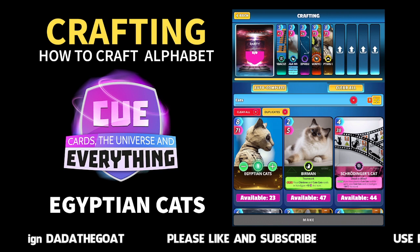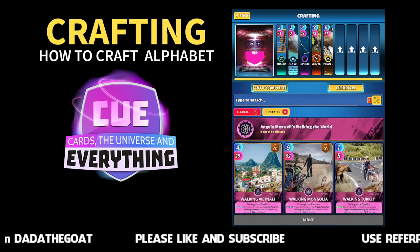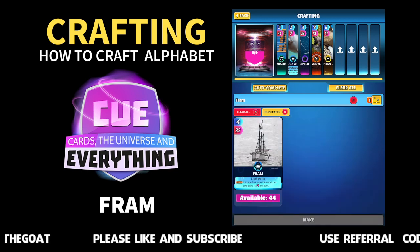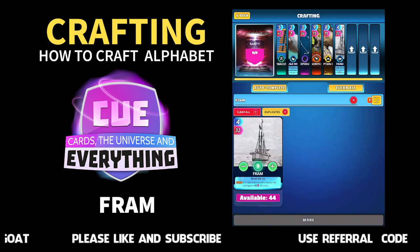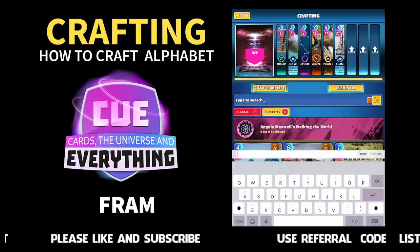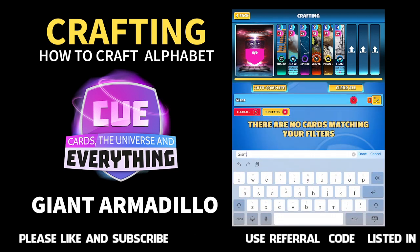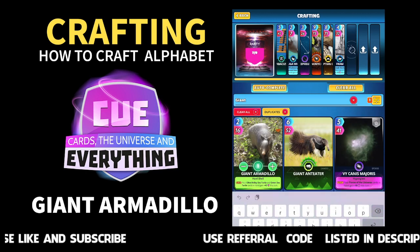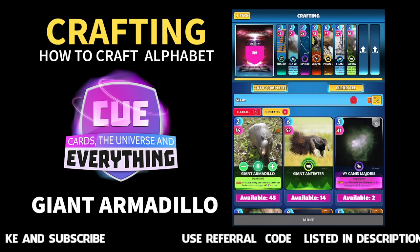Next one onto E is Egyptian Cats — there we go, 23 of them. I've got one Egyptian cat. And the next one — if you recognise that one, it's a boat — 44 of those, one of them goes in. And no guessing on the next one: Giant Armadillo. Fantastic card this one, by the way, love it. I've got 45 of them.